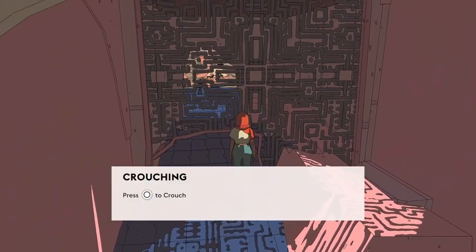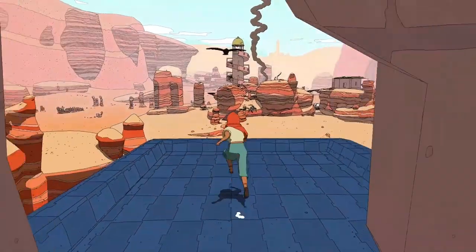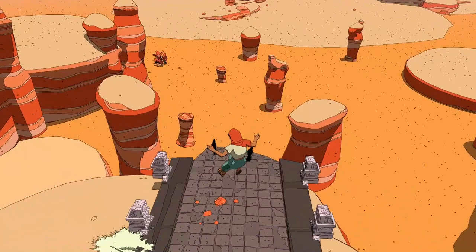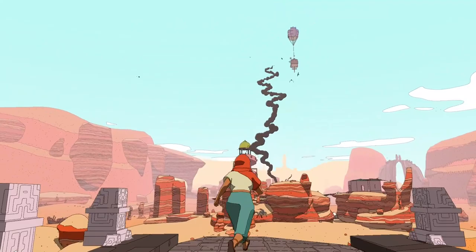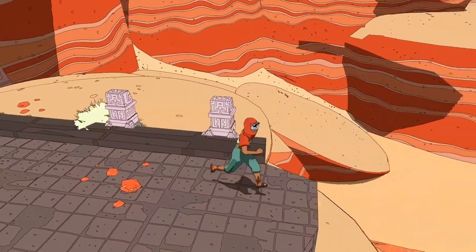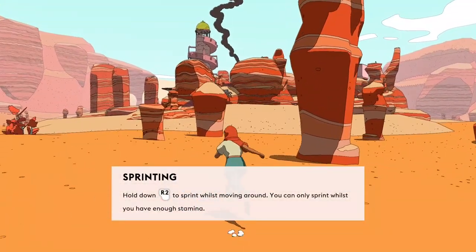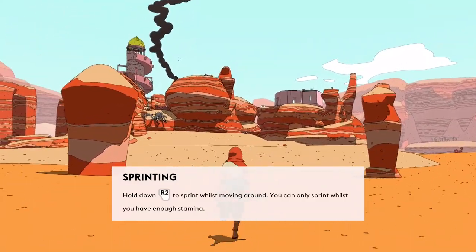Crouching — press circle to crouch. We gotta go way over there. Where's the smoke? Probably a fire. And we have a balloon. Let's go down — no fall damage, yeah. Sprinting: hold R2 to sprint while moving. You can only sprint while you have enough stamina.